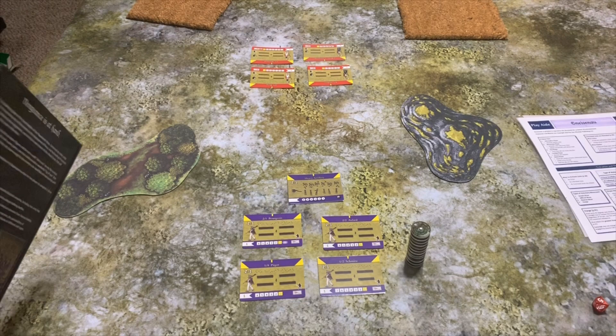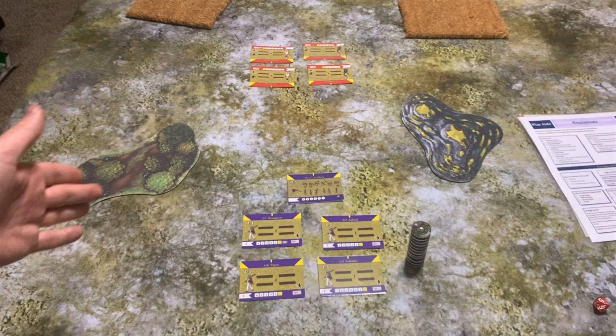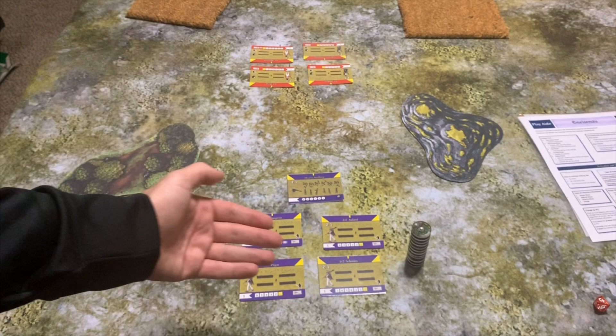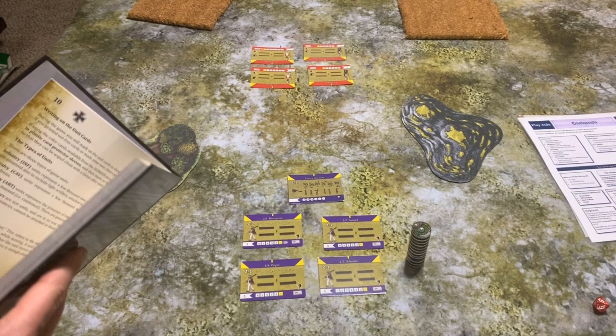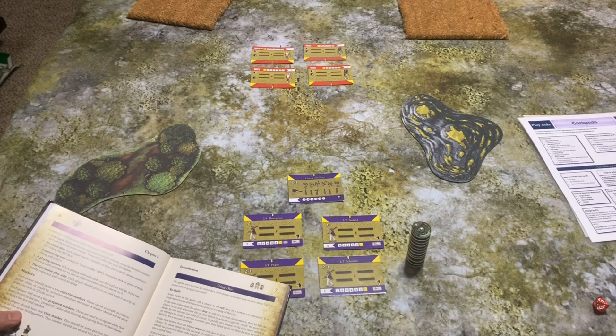The first thing we'll do is point out the game and the scale. This is a grand tactical game — you're commanding different corps. One of the basic units is a corps, so right now we have two corps facing each other, one on each side. Normally you wouldn't be this small; you'd have at least two corps, otherwise the game mechanics get a little weird. But this is just us showing off the rules in a very basic intro battle drill.